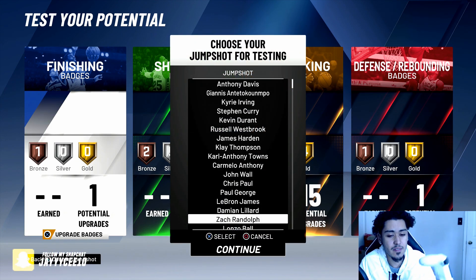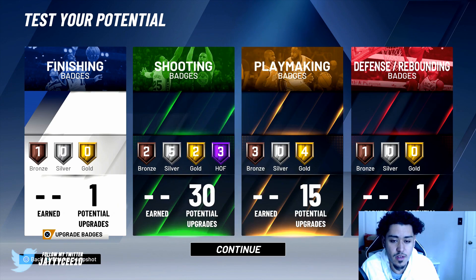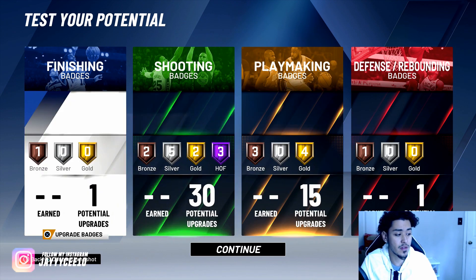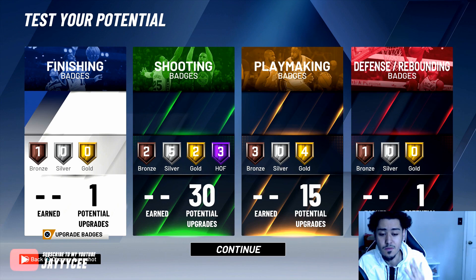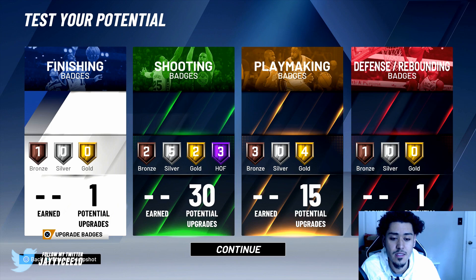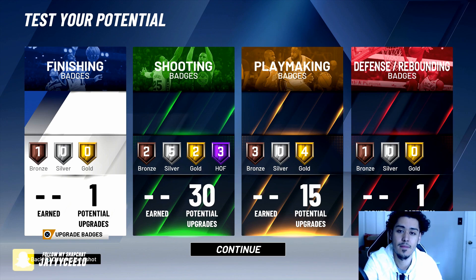A lot of you guys have been asking me what jump shot to use — I've been using Damian Lillard, but James Harden is also a really good shot that people have been using and cashing out with. Test out the builds and let me know what you guys think about this build down below. This is one of the best shooting builds I've seen and potentially this is my build — it's like the shot creator sharpshooter from last year. Appreciate the love, God bless, and I'll catch you guys in the next video.